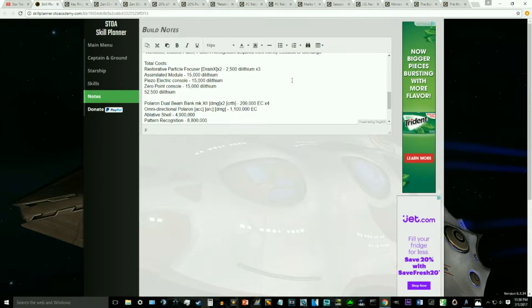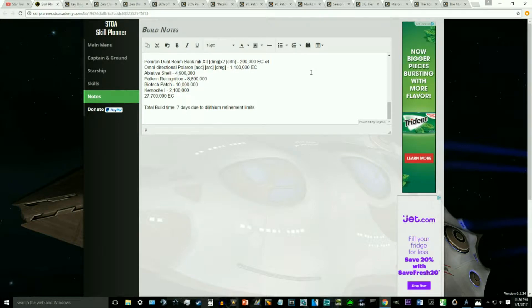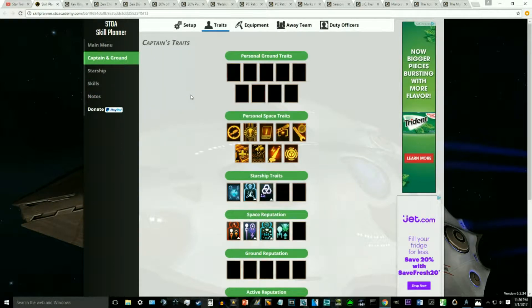As far as the dilithium investment, you're looking at 52,500 dilithium after taking our item to epic. For the EC costs, we came in close to our 30 million EC limit — we spent 27,700,000 EC total. The total amount of build time is seven days, and that is purely due to dilithium refinement limits, assuming you're using a single character. Not really too many changes going from bare bones to mid-range — we did pick up some key abilities and that's where most of our focus went.